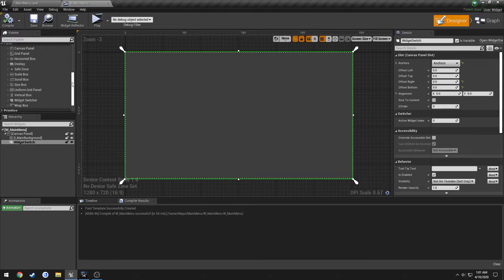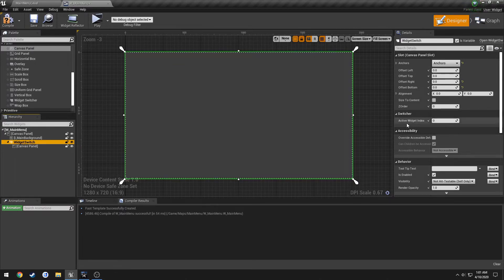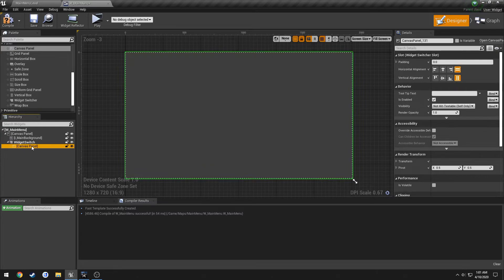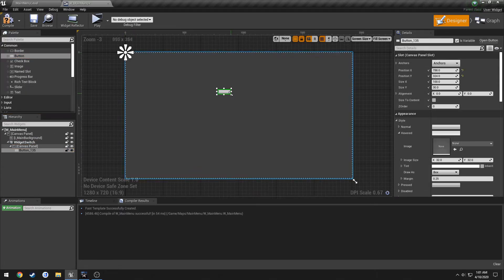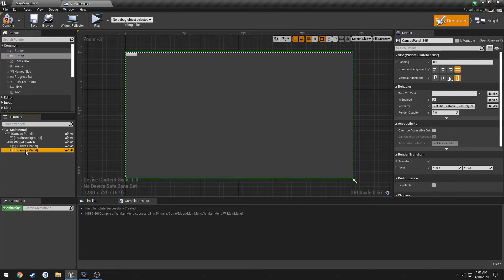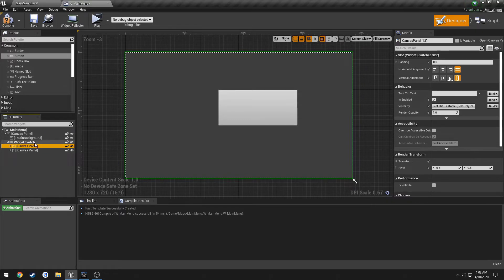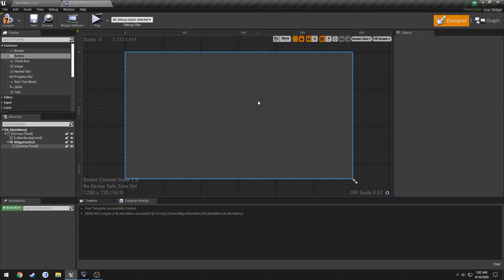The Widget Switcher lets you have multiple sections. I'll drag a Canvas Panel onto the Widget Switcher and add a button to it. The Widget Switcher has an Active Widget Index property — right now at index zero it shows the first canvas panel. If I set it to one, it shows a second canvas panel with a different button. Clicking back and forth alternates between the children inside the switcher, making it much easier to manage different menu sections.